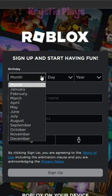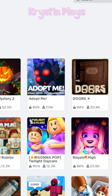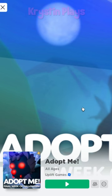Create a new Roblox account. Go ahead and sign up and look for Adopt Me once you sign in.